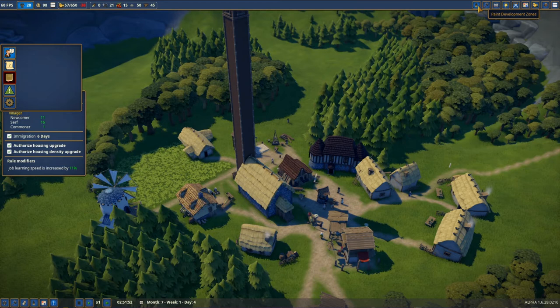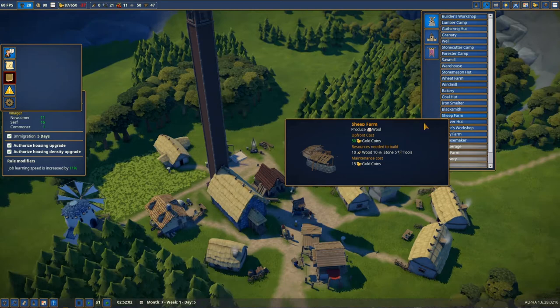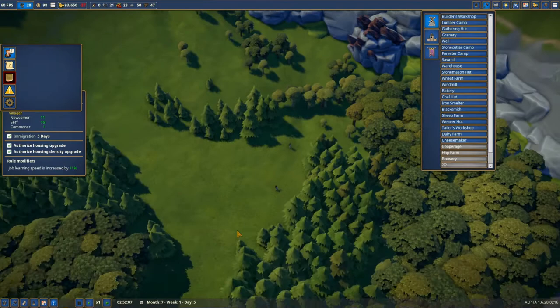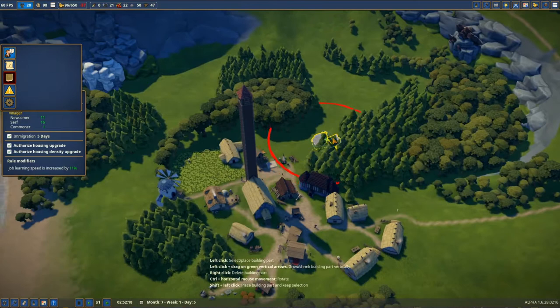We got the new buildings: the sheep farm, the weaver hut, and the tailor shop. We're gonna have the first sheep farm — super awesome! Our woodcutters are coming in here to cut the wood and clear the area for the iron. In the meantime, let's find some space for the sheep farm.